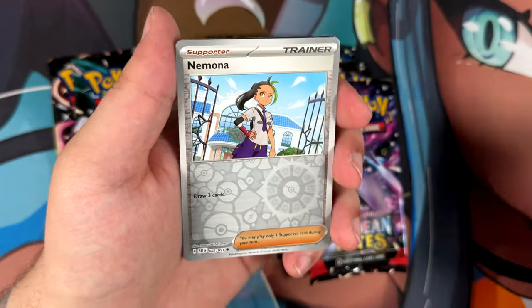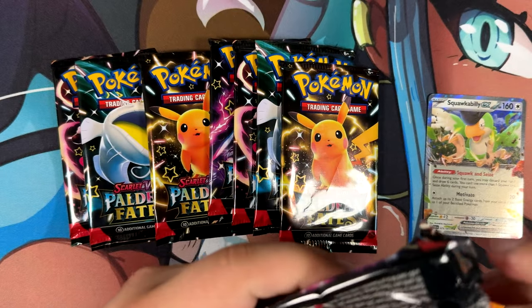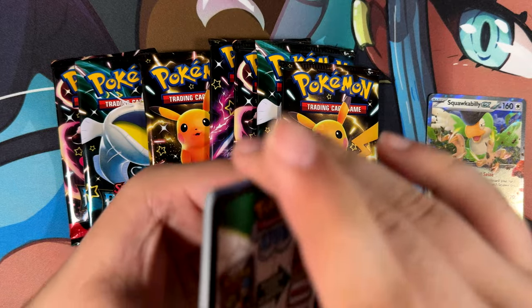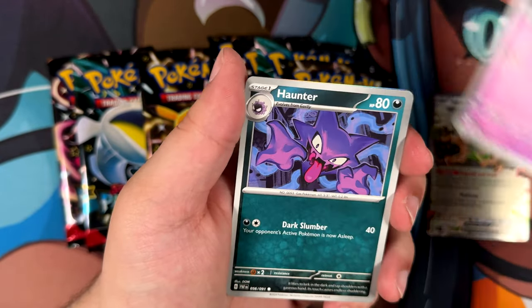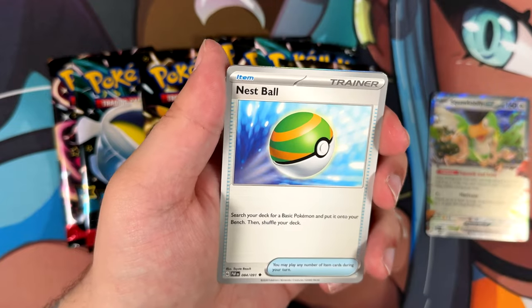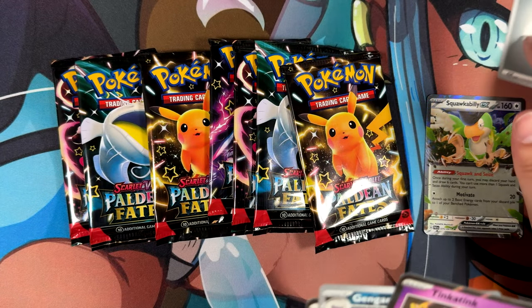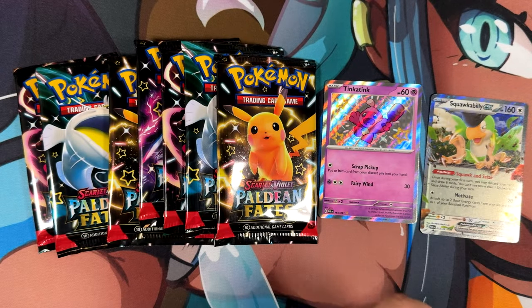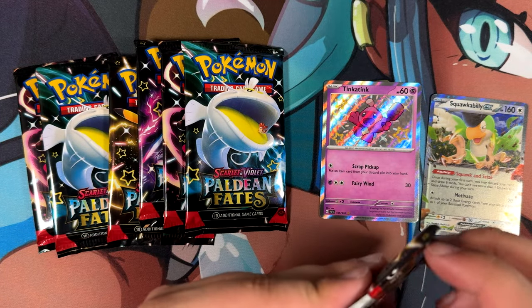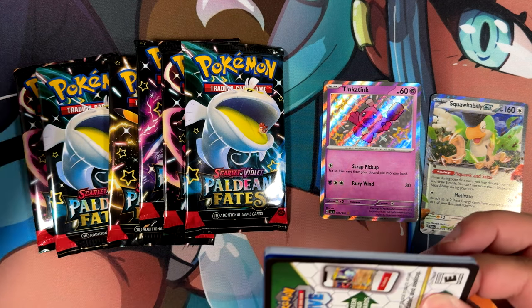Moonlit Hill, Chinchou, Nimona, and a Squawkabilly EX. I would really love to pull a special illustration rare. Paldain Student, Fido, Haunter, Gengar. I just want to pull a special illustration rare so I can be done with the set. The reason I'm so insistent on it is I've pulled a special illustration rare from every single Scarlet and Violet set recently with the shorts I released for Twilight Masquerade - but not Paldean Fates. Paldean Fates is the only set where I haven't pulled a special illustration rare.